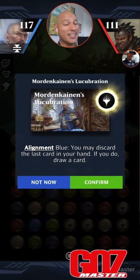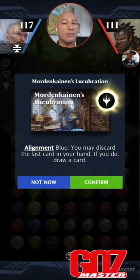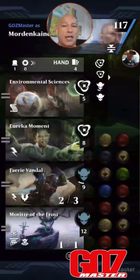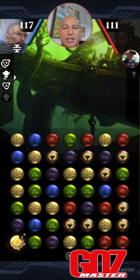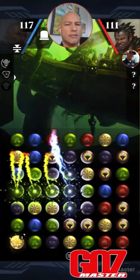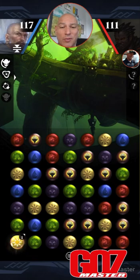Now Mordenkainen's Lucubration — I'm just going to say it. Alignment blue — you may discard the last card in your hand, if you do, draw a card. I'm not going to use that now because that one has mana, but usually I would use that ability to dig for the card that I want. Strategy with Moritte — you mute him down and we want to get this puppy out as quickly as possible because we're going to do a lot of card draw. We want to get Wizard Class out really as quickly as possible.